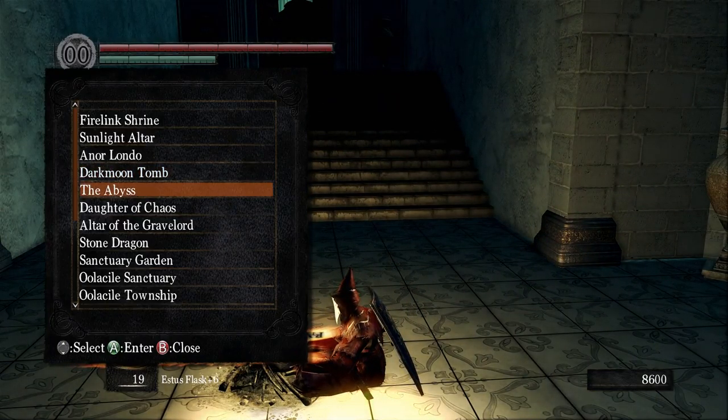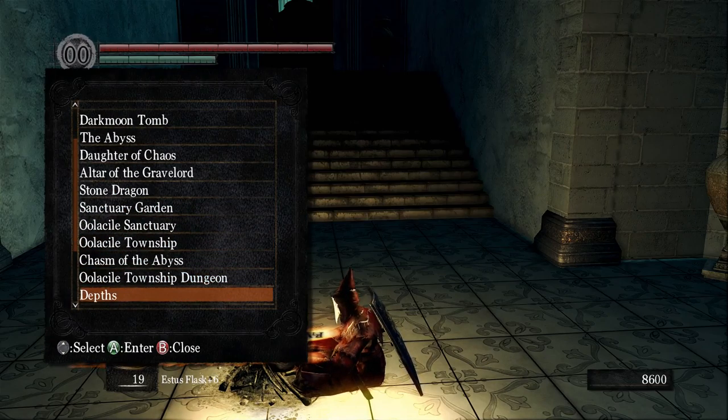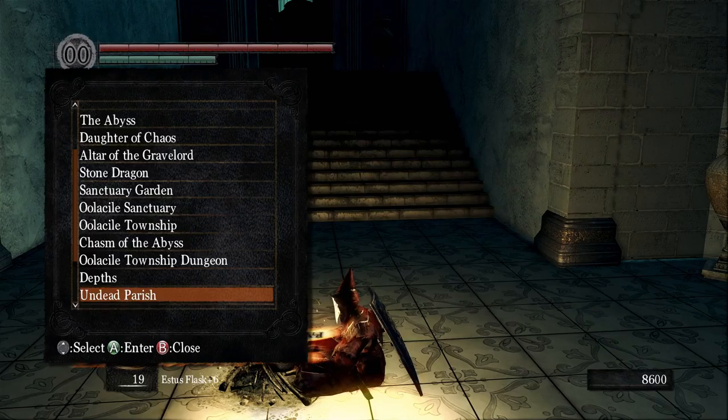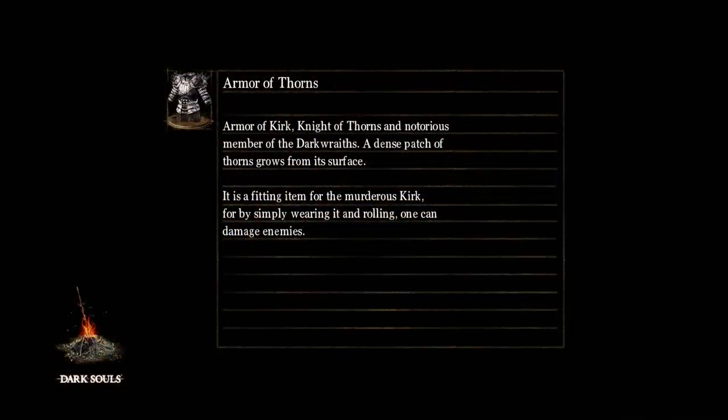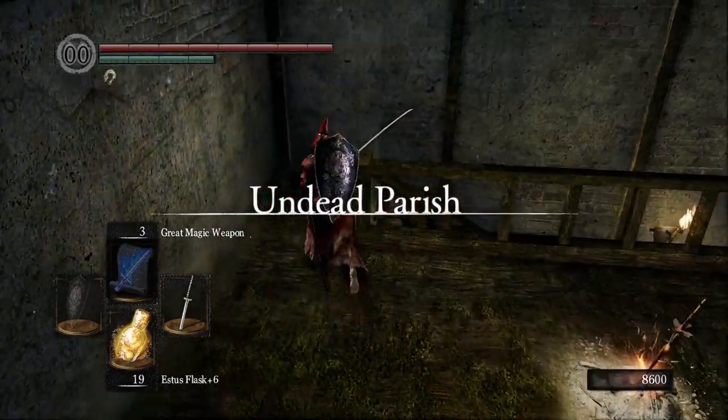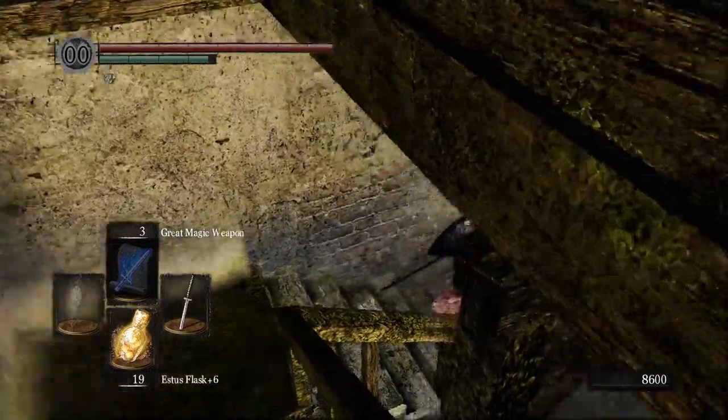Darkmoon Tomb we've done, the Abyss we've done. We're going to have to go there before we kill Gwyn. Daughter of Chaos we've killed and there's no one else there. I'll do the Clay Board, Stone Dragon, all the DLC, the Depths, and Undead Parish. I also said I was going to go back to the Painted World of Ariamis to get that spell, but although I now know where it is - I looked it up - I'm not going to go back for that.